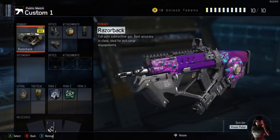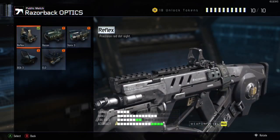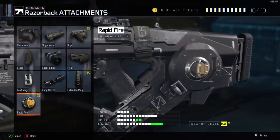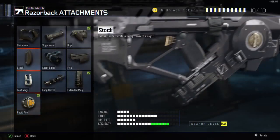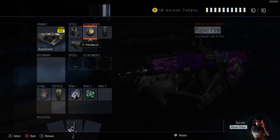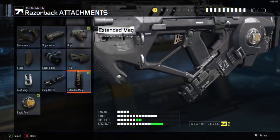First things first, let's get into the reticle. I'd go with reflex — definitely a reflex for this class, because it is a mid or close range weapon and you want a little zoom down the sight and a little assist, but not an ACOG-type gun. Rapid fire or stock — honestly it depends on your play style. Rapid fire is good because this gun fires fairly slowly, so keep that in mind.